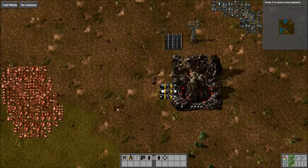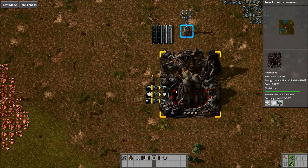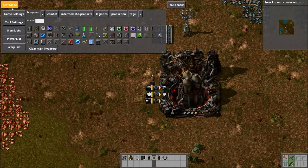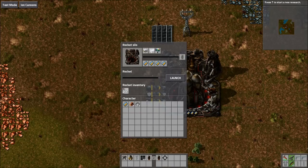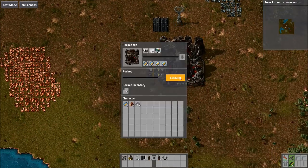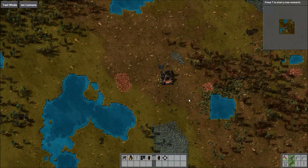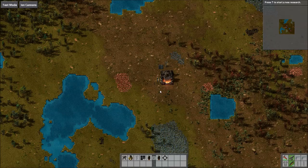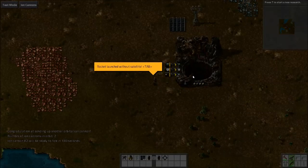Personally I'd leave the announcer voices on because I wouldn't remember when things are ready. So you build a rocket in Factorio with the normal rocket inventory. Normally you'd put a satellite in, but instead you put the ion cannon in here and launch it with the rocket. I'm launching this one now just to show you. Once it goes up, the announcer should tell us — and Factorio popped up a notification too. You might have heard the beginning of the female announcer saying 'ion cannon launched.'